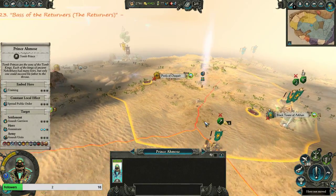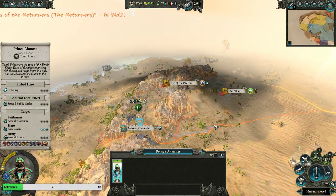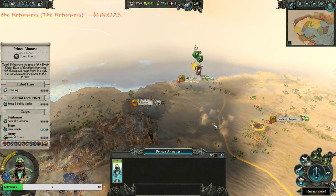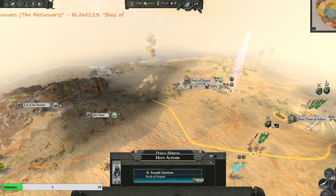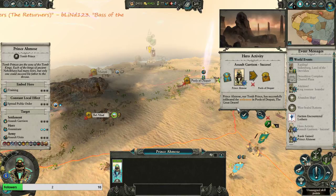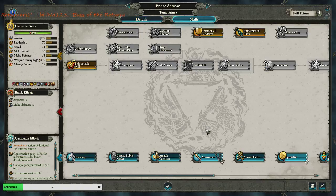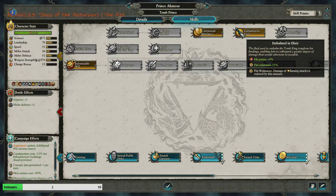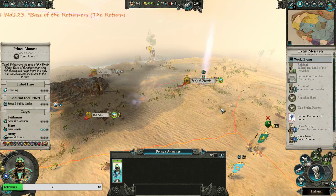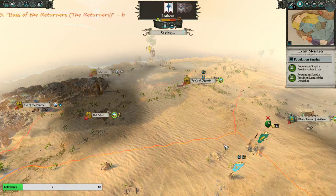We have a random prince who was off exploring the world. He can assault garrisons - yes, he can. So let's have him assault garrisons. I'm not gonna have him train, but a bombed elixir might help. And that will end that turn.